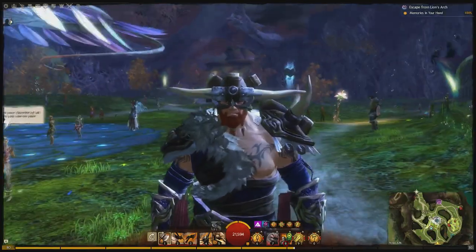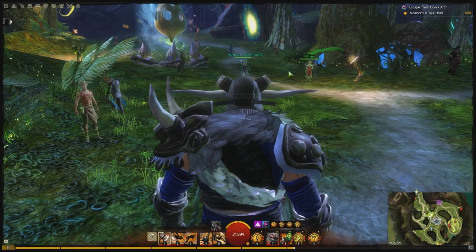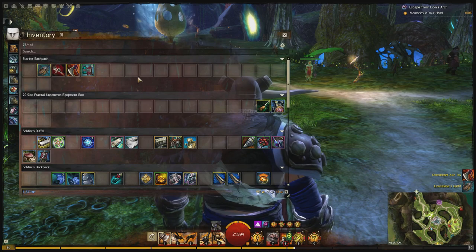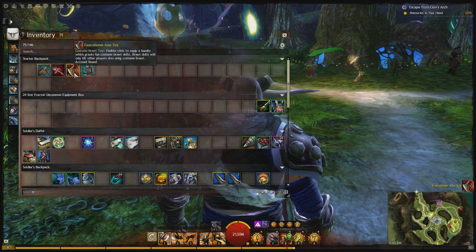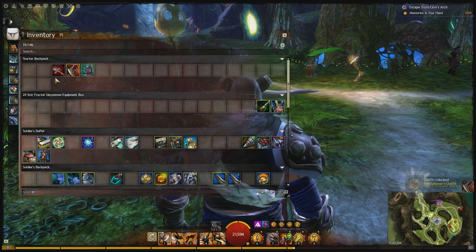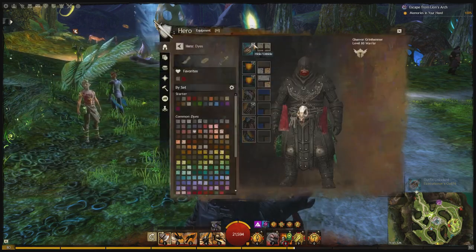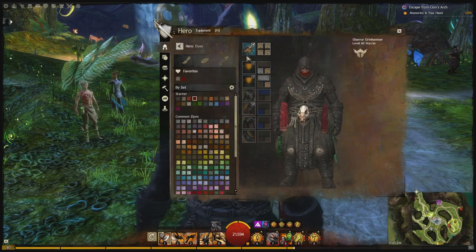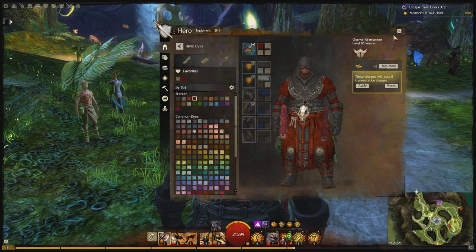I wonder what this is going to look like on a Charr. It's probably going to be like gigantic because their heads are huge. So that's that. We also got the new costume, which we can now use and unlock. It comes with an executioner axe toy — I didn't know that! So let's use this set. Unlock the outfit, go over here and we'll throw that bad boy on. There are dye channels for this too — you can change this up. Look at that, you can become Mr. Red.